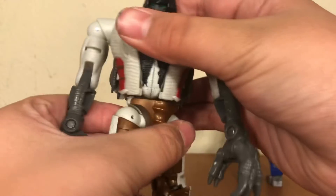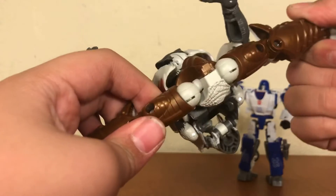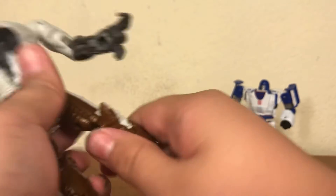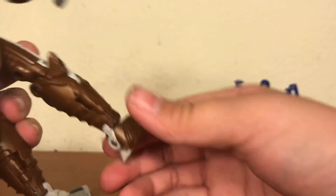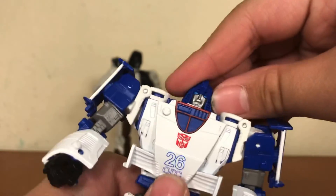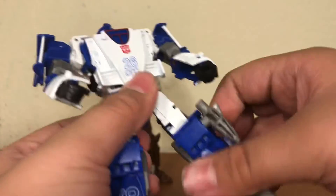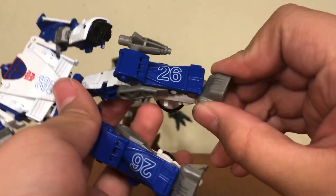Grimlock can twist his waist — no ab crunch, but it's a mainline transformer so that's not surprising. He can kick that far, doesn't really go back that much, but you get a beautiful spread on that. He also gets a really tight thigh swivel, a hinge joint, a pivot, and a little bit of up and down. Now for Mirage: ball joint at the head, much more limited than Grimlock's. The arm swivels out and bends. No wrist swivel but you do get a bicep swivel. Waist swivel, can kick that far, goes back that much, and a thigh swivel, hinge joint, and a slight pivot.